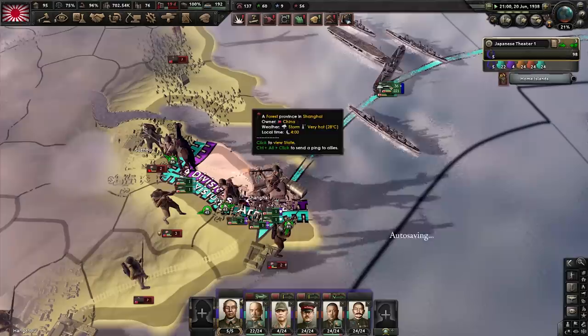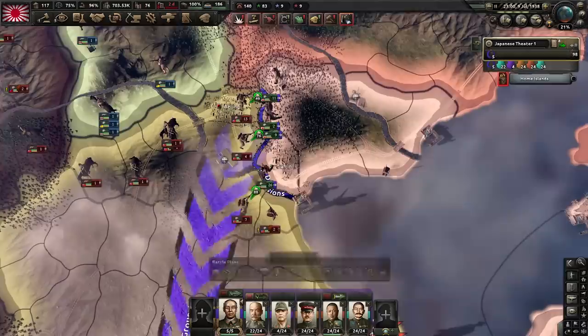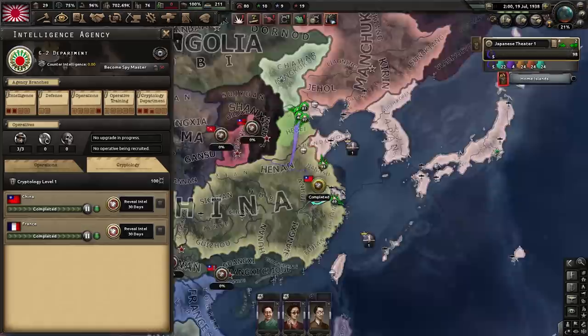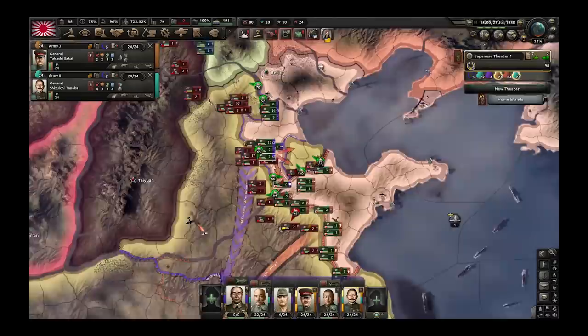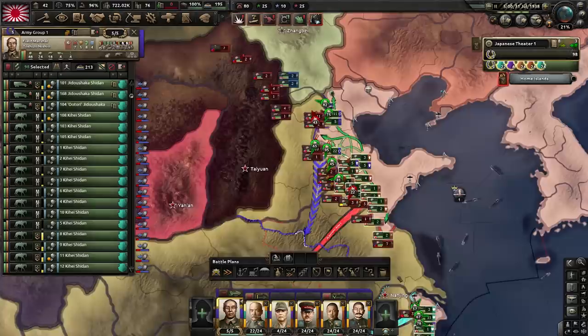Our foothold is established. The north is always going to be the slowest approach because of the amount of units stacked in a very narrow front, but once you break through it's easy going — they really can't stop you. Once we take Beijing, the north will open up because that's the local supply hub. When fighting in China, focus your efforts on taking supply hubs. The front lines have met. Let's just mop up and redraw the front into something cleaner. Don't call your puppets in — they're worthless.